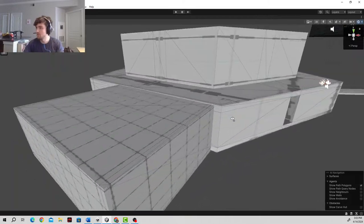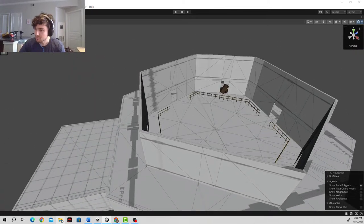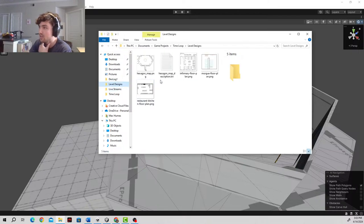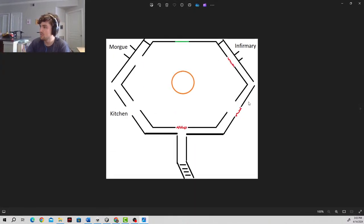Today, we are going to work on getting the new rooms that I've designed added to this big central area. So if we come to my folder here, I can show you guys what I've pretty much planned out for today. I probably won't finish it today, and that's fine. So here we have the big hexagon map, which we saw last Thursday.